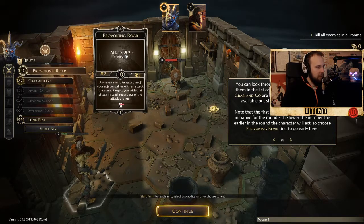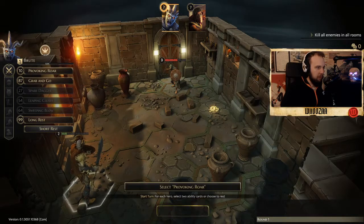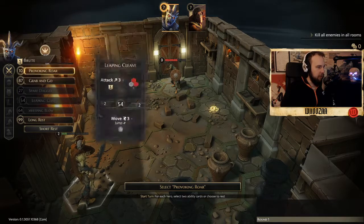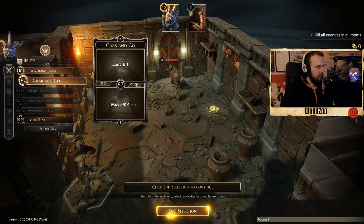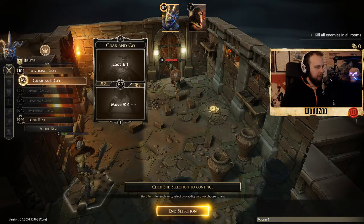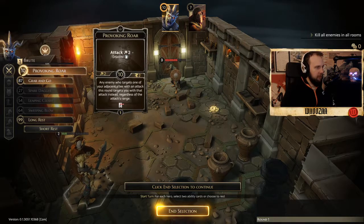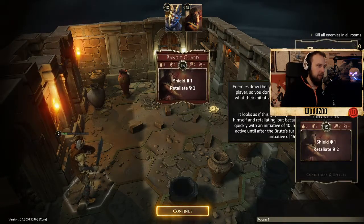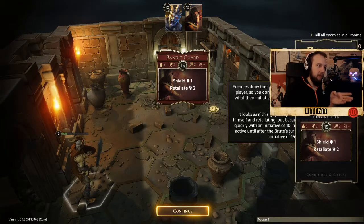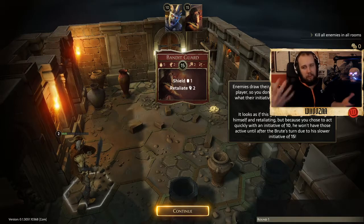But the thing is, you don't have to. You can also click here on 87 - if you would have clicked the other way around, you can switch by clicking the circle. So this is just like an initiative. End selection. The bandit guard is going to move on initiative 15, so when we have 10, 10 comes before 15.